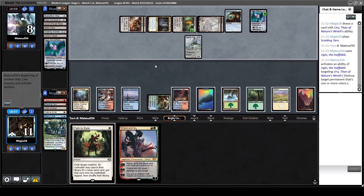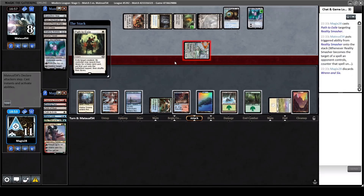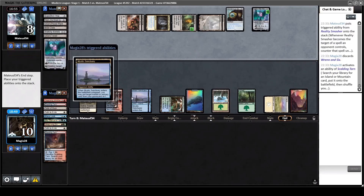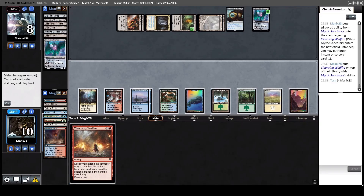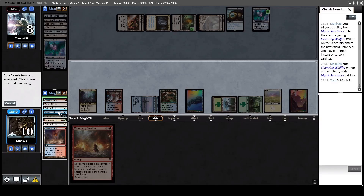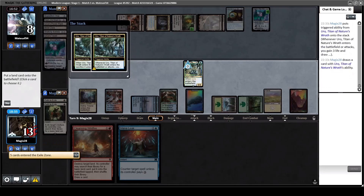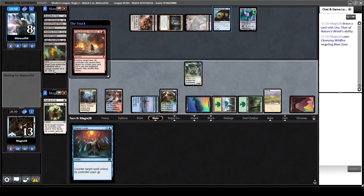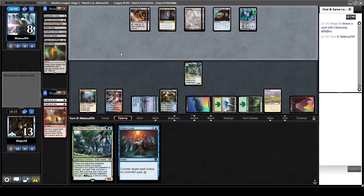This time I click immediately on Wrenn and Six to get it out of my hand. Now we can create a 2/2 to block Uro. I put Cleansing Wildfire on top simply to redraw and get at least some value in killing the Blast Zone, else it will wreck our Uro. This missed first Path to Exile on the Smasher makes this game very close all of a sudden. We've learned from the last video how to differentiate the Uros if they stack, but I think they no longer stack after the last update.